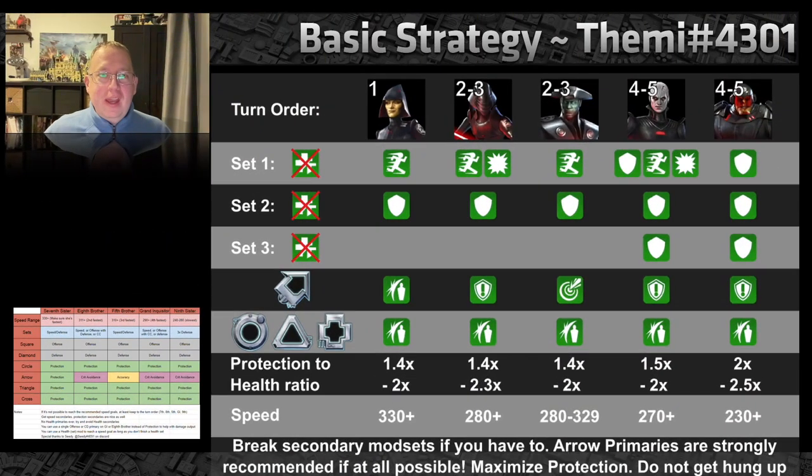This graphic from Themi 4301 came from communal efforts on a server where people were able to recreate the environment and test all sorts of things. With a lot of people contributing, the general consensus on turn order is: Seventh Sister your healer first, Eighth Brother your attacker second, Fifth Brother the support third, then Grand Inquisitor fourth or fifth, with Ninth Sister the tank being the slowest.